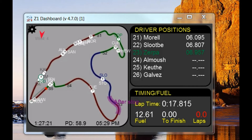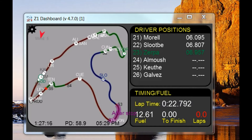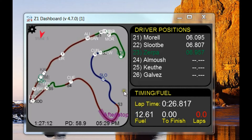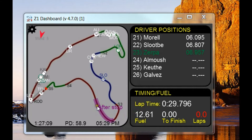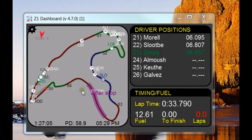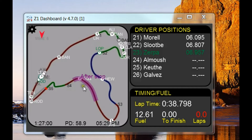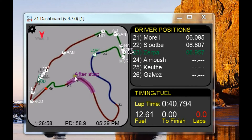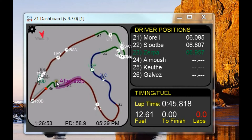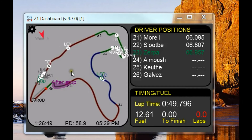When you get close to a pit stop, the Z1 Dashboard software will overlay the track map with a highlighted snake, and you can see that right here. This is a representation of where you will come out after your stop. If you have a really fast stop you will come out somewhere up near the beginning; if you have a slow stop you will be somewhere at the end; and an average stop will be around the middle. This gives you a great idea of where you are going to be after a stop and you can see if the car you are racing is ahead of that range, behind it, or if the range is fairly clear.